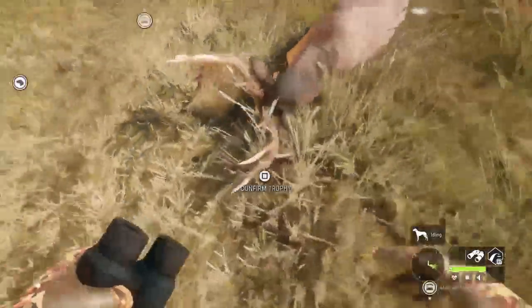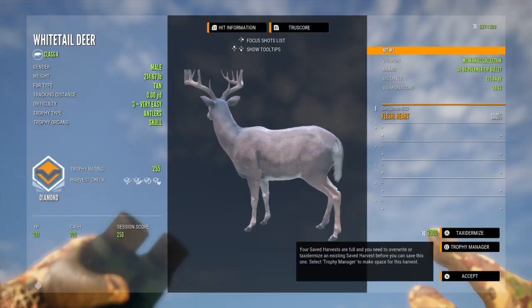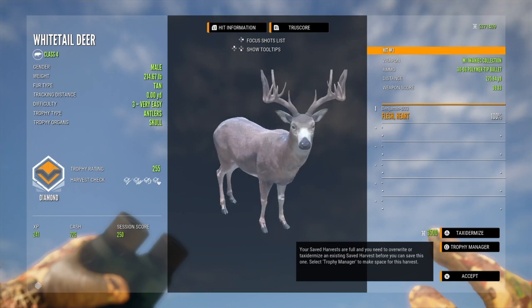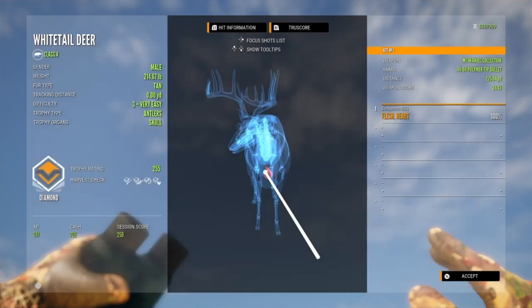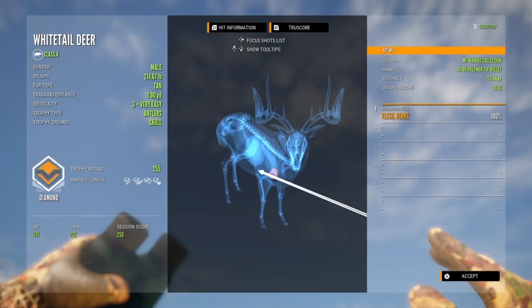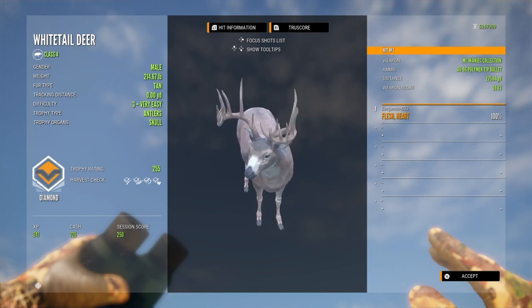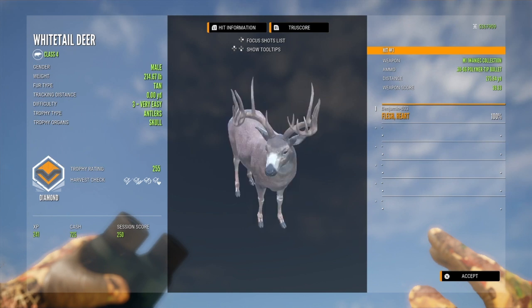Alright, this is him, and he should definitely be a diamond. That is the closest I've ever had one to be in contention with this rack — 255 on the dot. That is the smallest one I've ever killed with this rack. I do know they can make diamond, but I've never killed one. But diamond's a diamond, and it's still nice.